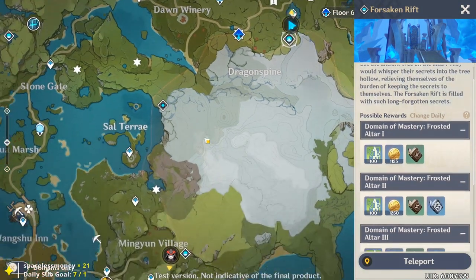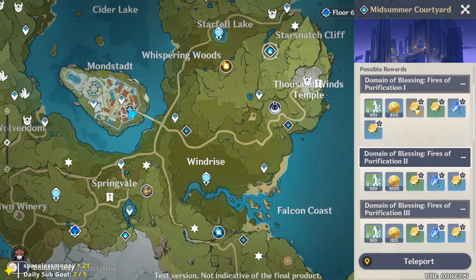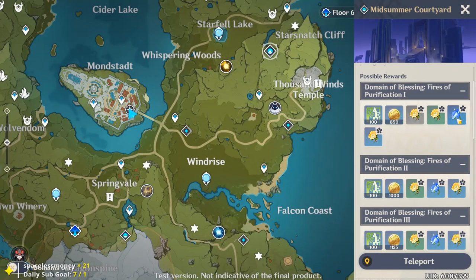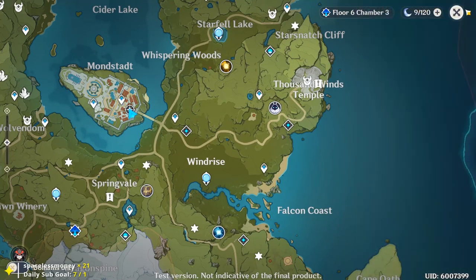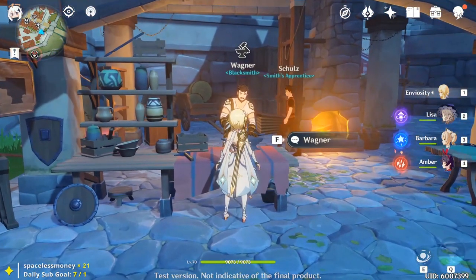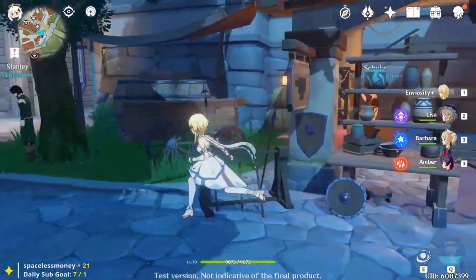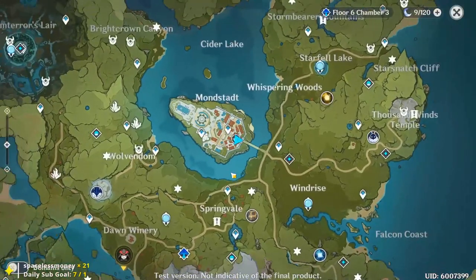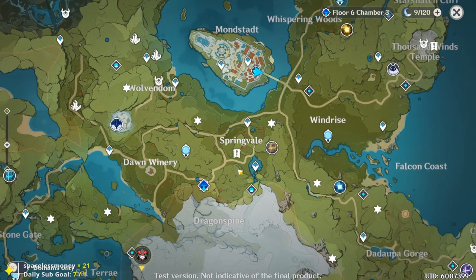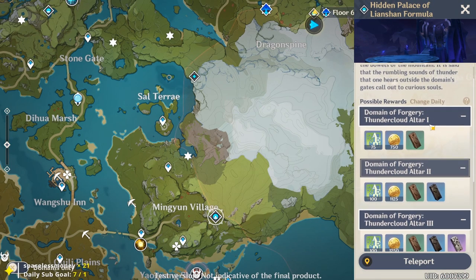Early game you don't really want to use your resin on domains — besides Talent-Up books and weapon essential materials, domains are less worth it early on because you're getting ones, twos, and three star artifacts that you can all farm just off of bosses. So if this is locked behind adventure rank, once you hit that rank — I think it's adventure rank 30 for world level three — focus on that. But before then, focus on the Blossom of Revelation for XP and whatever weapon ascension materials you need.